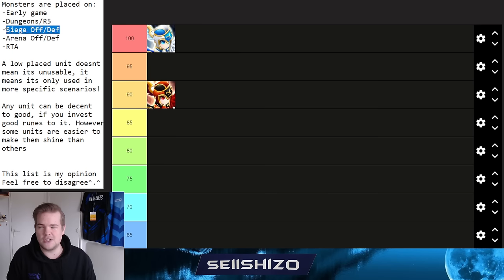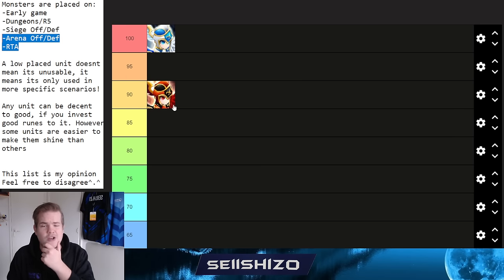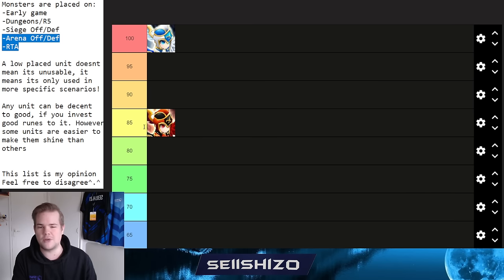Vanessa, Camilla's sister, is strong but placed at 85. She has value in arena defense and RTA but lacks value in siege offense/defense, early game, and dungeons. She's commonly built as a pure tank, optionally with Vio. Her skill 2 sets up armor break and scales off enemy max HP, so you want some crit rate and high accuracy.